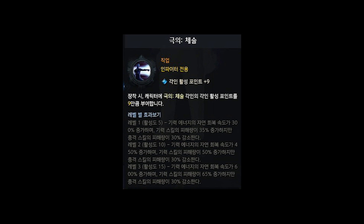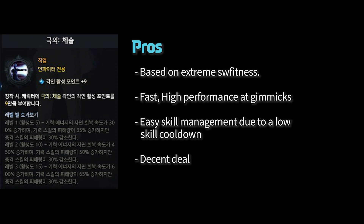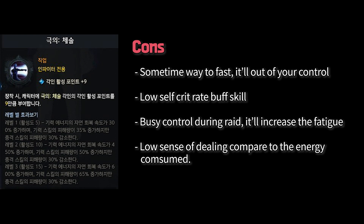The class engraving I use in this video is Taijutsu. Builds that use stamina skills but decrease the damage of the shock skills. As the Taijutsu build uses the Swiftness combat stat, she can perform at high attack speed and show a decent deal. But sometimes it's way too fast, it'll get out of your control, and it also has self-critical buff skills. Above all, you gotta be really busy during the raid. Why am I recommending this? Because it's FUN.